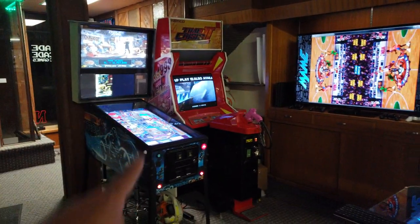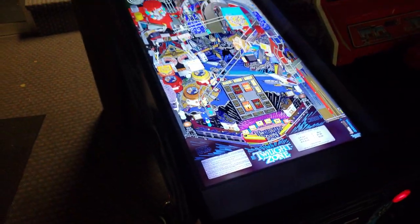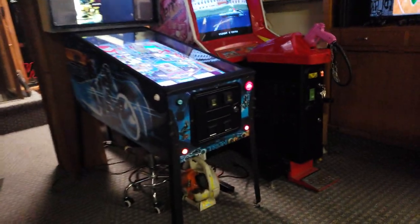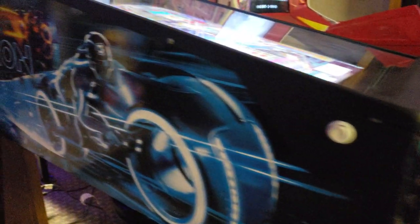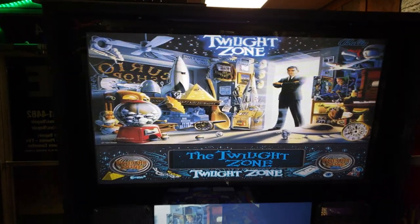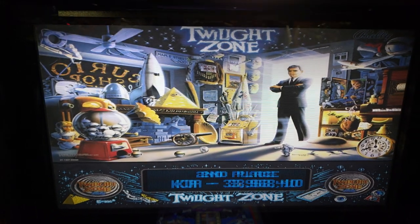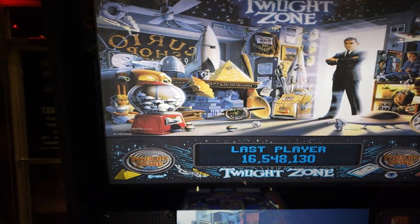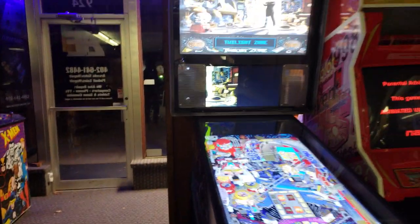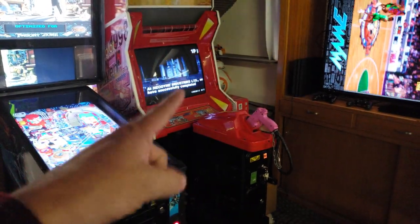If you guys know anything about virtual pinball machines, these are some crazy machines. We went over some of the pinball games — this is literally a full-size pinball machine in a full-size pinball body. It's got full-wrap artwork, a couple of extra screens, and a DMD screen that shows all the high scores. It has a backlight and it's interactive — not just a static graphic like most pinball machines. There's quite a few games — about 122 games in this guy.